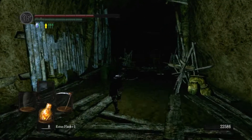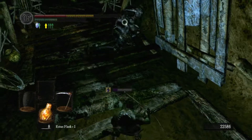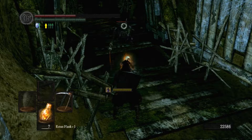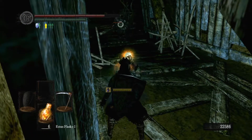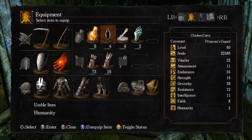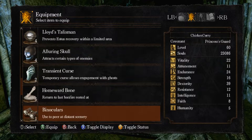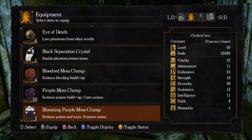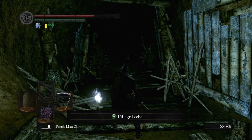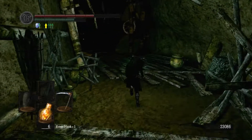Pick up the Dung Pies and there should be one last homie down here. Pick that up. I should probably keep the Onward Bounds equipped, but I do want to pick that up. Alright, let's make our way further down into Blight Town.